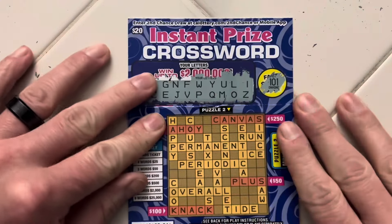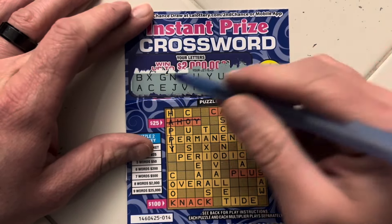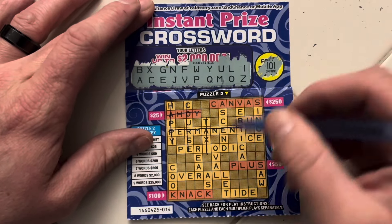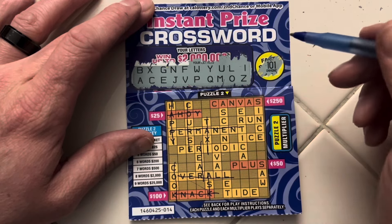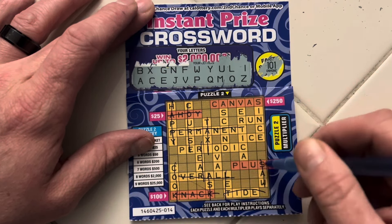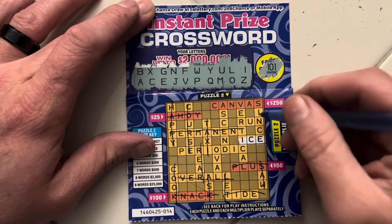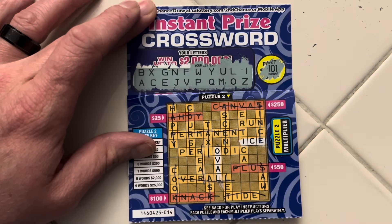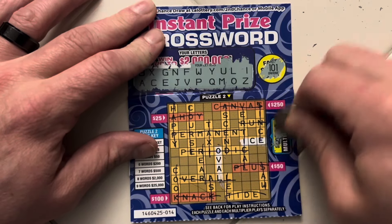On to puzzle two. Hopefully we have something down here, but if not, at least it's not a blank session. Looks like no H. C, O, U. No R, no T. No S, no K. L, E. L, E. No T. A, W. No S. P, L, U. No S. I, C, E — we do have Ice. But no S. O, V, A, L — we do have Oval. No R. Multiplier here was a 50X.